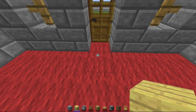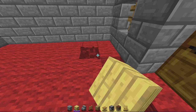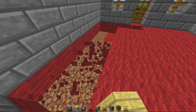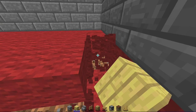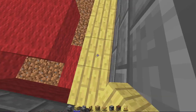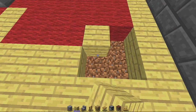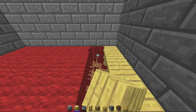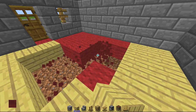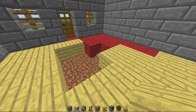We go inside and we're gonna replace this entire inside with birch wood. I think birch wood really contrasts the darkness of the stone brick, which is really great. I don't have WorldEdit so this is gonna be how it is for now.